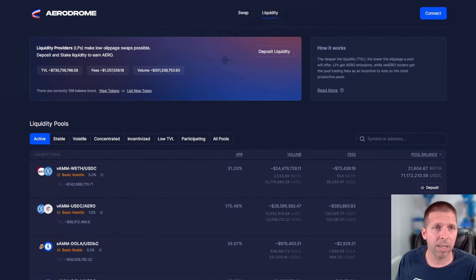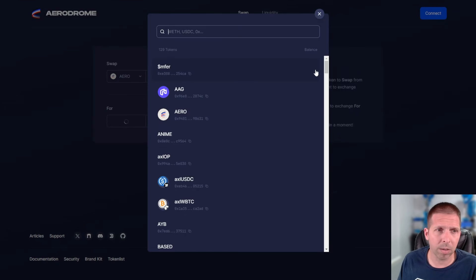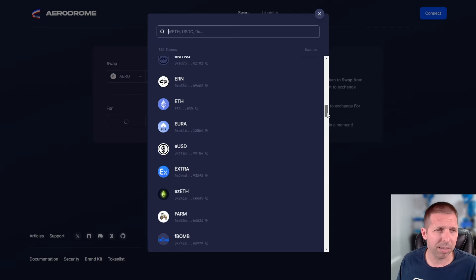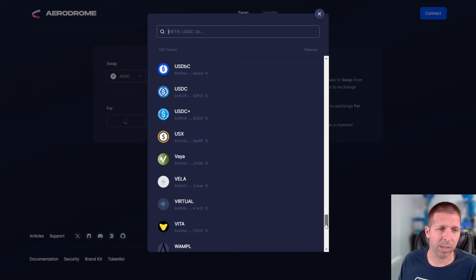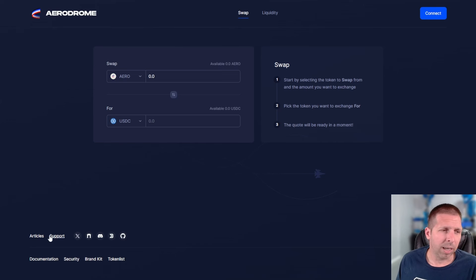It's very easy to get into and seems pretty painless to get out of as well. For swapping there are a lot of tokens here. I don't think any other Base chain DEX has as many as Aerodrome does — just an absolute ton of coins. A lot of these are meme coins and that's fine, they've got to have a home somewhere. Aerodrome has a very great selection. Their Twitters are very similar so we're not going to go into that.